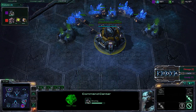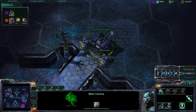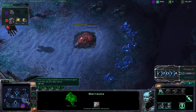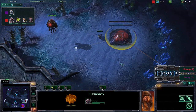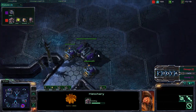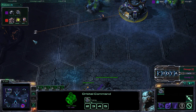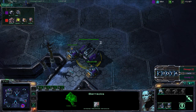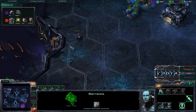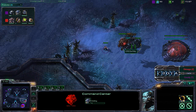A second barracks should be placed down in just a moment unless Goody opts for a double refinery. He may try to go for a fast expansion on Shakura's Plateau now that he's spotted the early hatchery. By getting his own Command Center he'll be able to catch up to his opponent's fast expansion, and the spawning pool will allow the training of some zerglings.